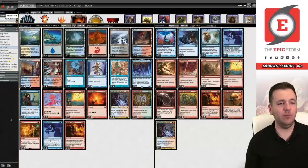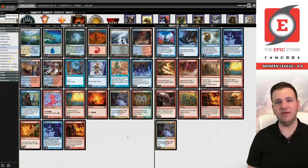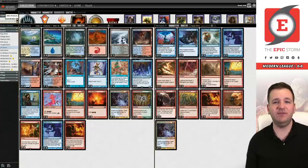Wish solves something I've had a problem with in Modern for a long time: Remand is bad against blue decks. Ever since Modern Horizons 1, Remand has been poor because Force of Negation can just be recast for free with two blue cards. With Pact of Negation in our sideboard, we can cast Wish, then cast Gifts into Past in Flames, and have Pact to counter their Force of Negation. That's the first time we've had that style of effect, and I think it's a big deal. Void Snare is one-mana removal — it's how we answer Chalice on two.